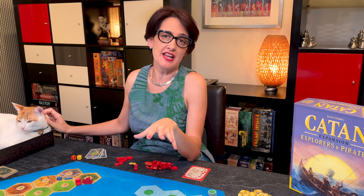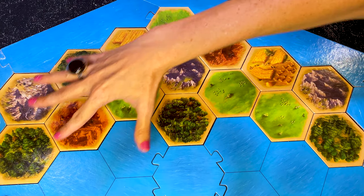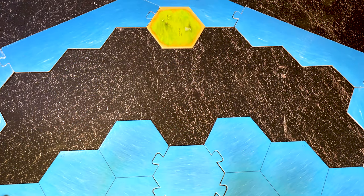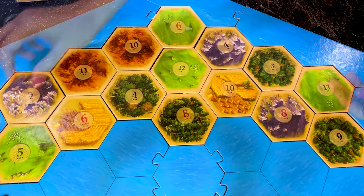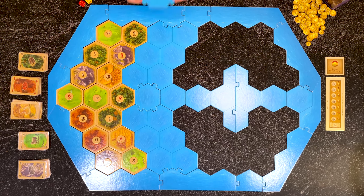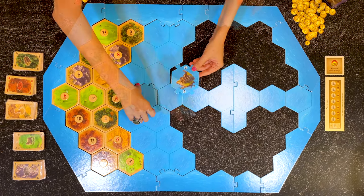Now let's look at the third scenario, Fish for Catan. This scenario uses the same rules as in the Pirate Lairs, except now we have Fish Shoals and the Council of Catan. For this scenario you can start with the same preset island as in the previous scenario, or you can place the terrain hexes randomly. Whichever way you prefer, you must always place the numbers as shown. Build the frame exactly as in Pirate Lairs, but replace D1 with D2, the Council of Catan.